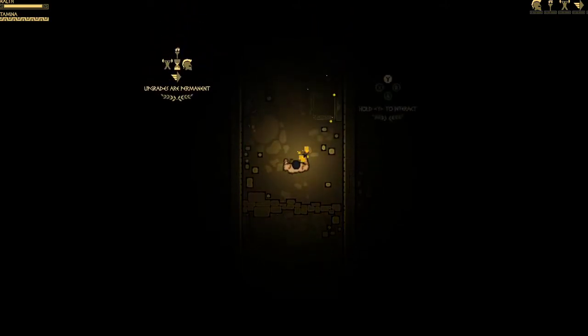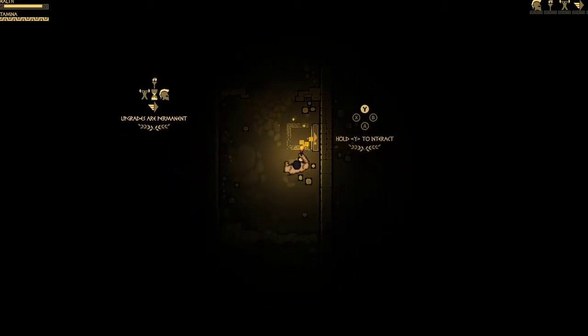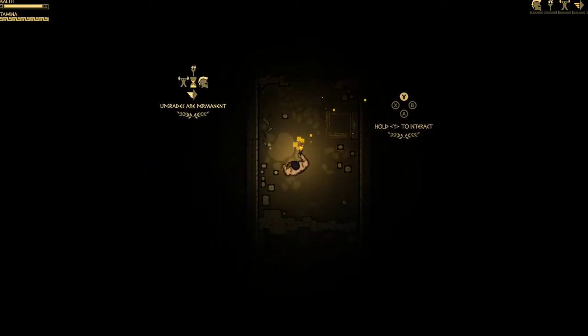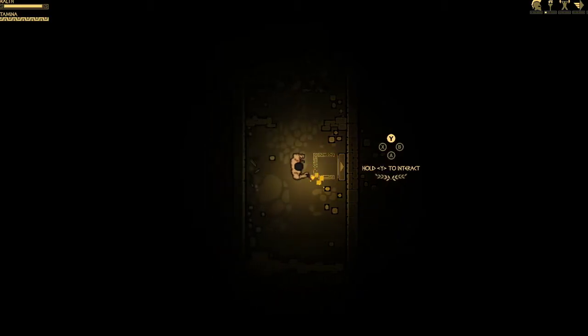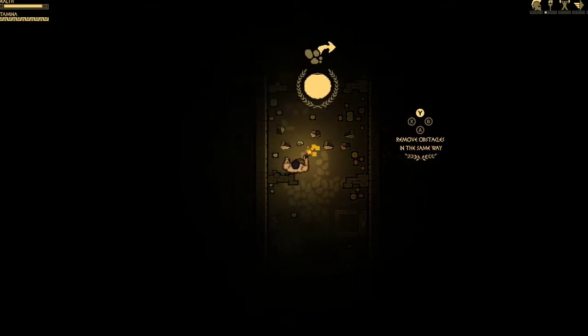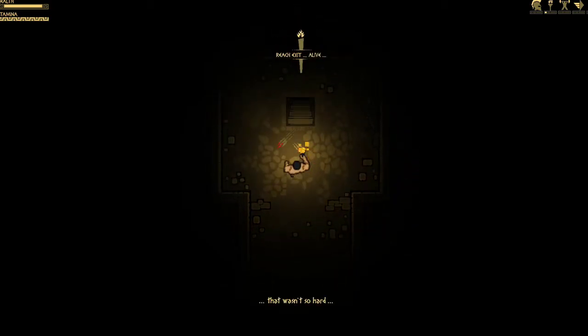From what I've heard, there's like this minotaur boss that follows you throughout the game, and that's the main enemy. It kind of reminds me of Resident Evil Nemesis, where that dude was chasing you all the time. I wonder if that's what they were going for. You have to interact with things with the Y button. Light the weapon that will embrace the darkness or something like that. Remove obstacles — we have to hold the Y button. That's a little weird. I don't know why we have to hold it so long to break one little rock.